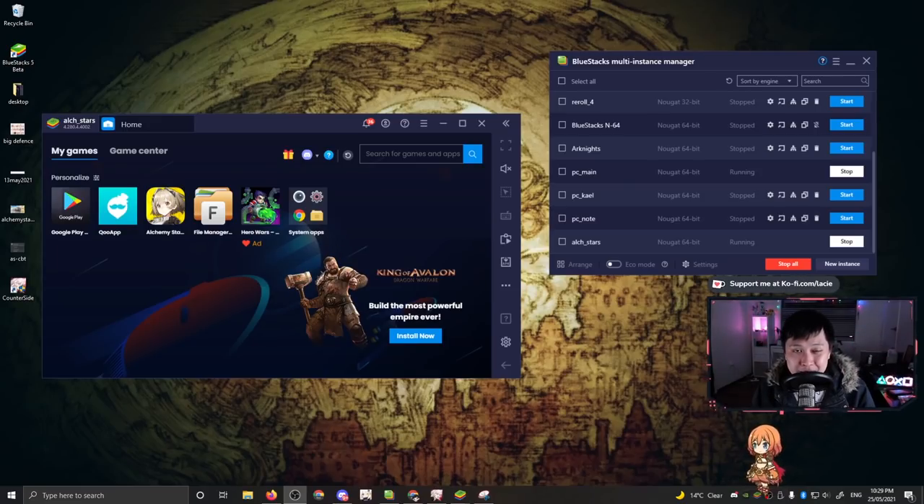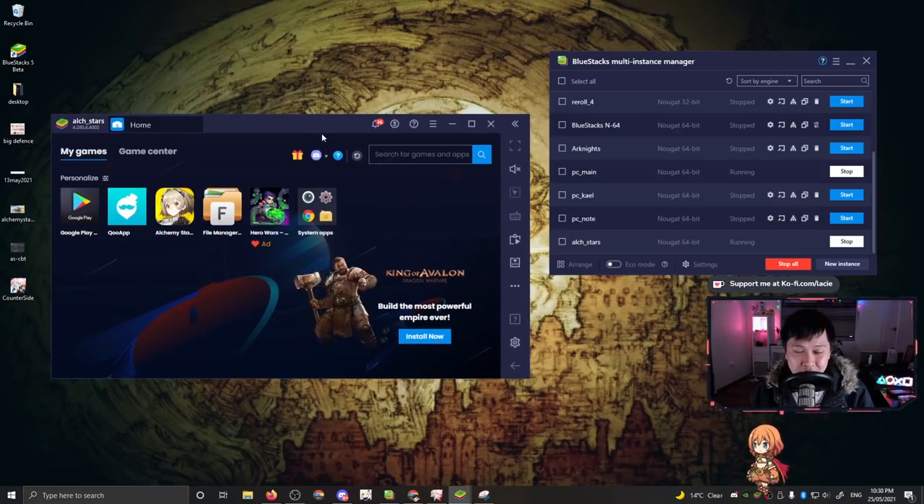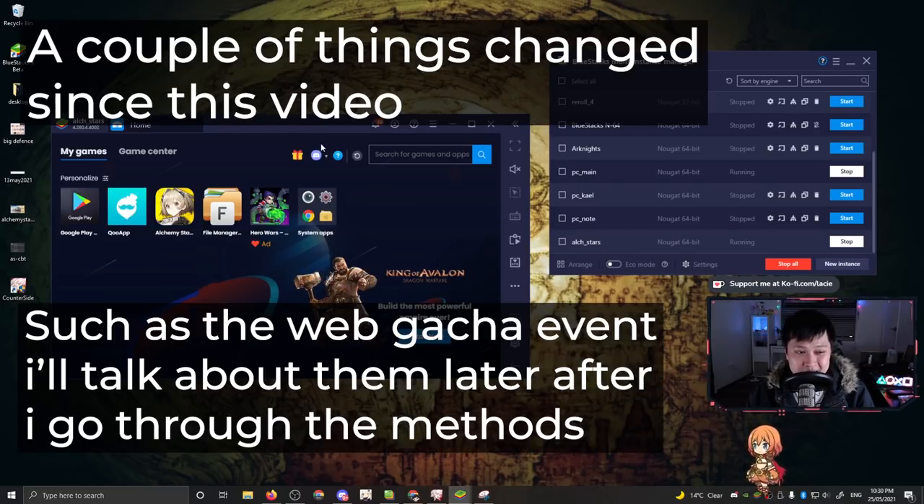Hello, welcome back to my channel. My name is Lace and today we have an Alchemy Stars video — it's going to be a reroll guide. I'm basing this reroll guide on the CBT version of Alchemy Stars. There is no reason why these methods should not work when you decide to get into the game for official launch, but massive caveat: these methods were tested only on CBT and not on the official launch. Hopefully these methods will work for you guys and for myself when we get down to it.